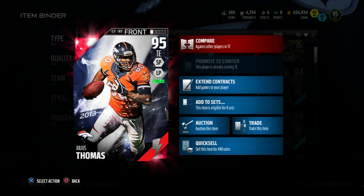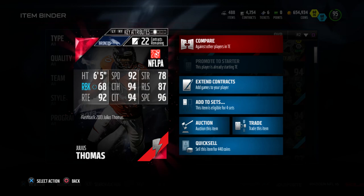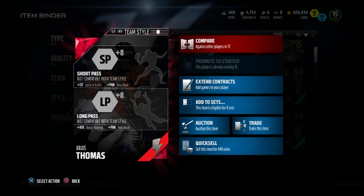His speed was good — he did drag and slant routes really well to get enough separation to get him the ball. But once I got him the ball, he didn't break any tackles. I was really disappointed. I thought I'd be getting something better. There are other tight ends that go way cheaper, and wide receivers that are cheaper that you could put in this position and perform a lot better. I have to give him a six out of ten — he was okay, but he just didn't do everything I needed him to do.